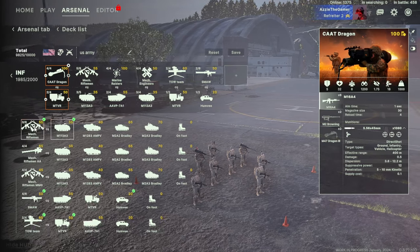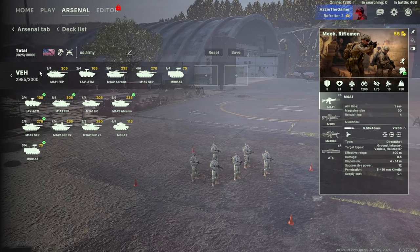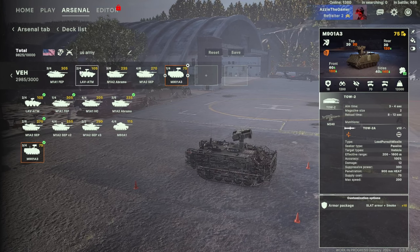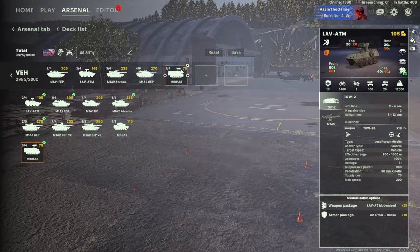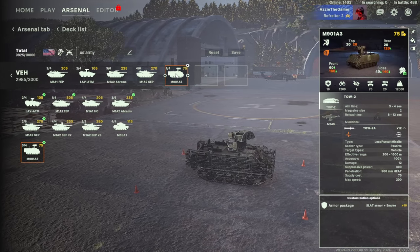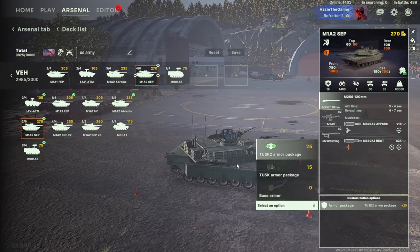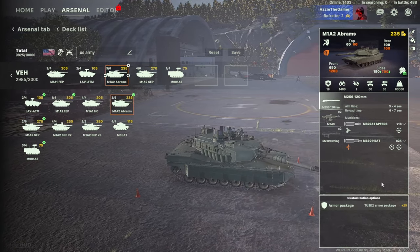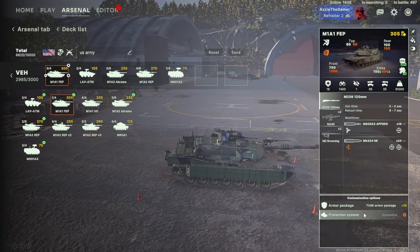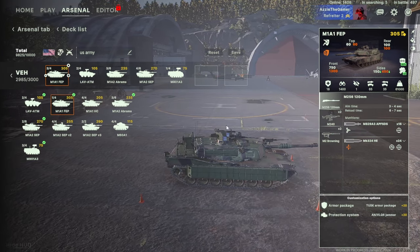I've still got the Abrams and the Strykers, and a few random tank units that you never know - you might stick them in a forest and catch a passing tank. I've got them all with the best armor packages. For those who don't know how to do that, the protection system - I've got a jammer, which helps with missiles, and also the best armor available.